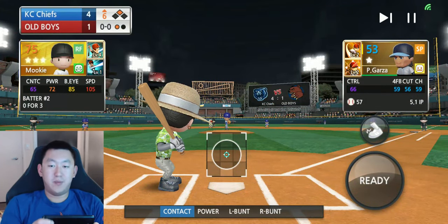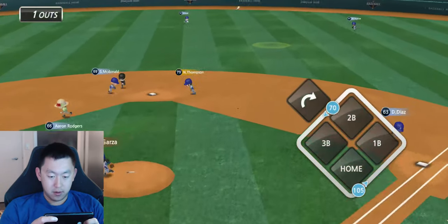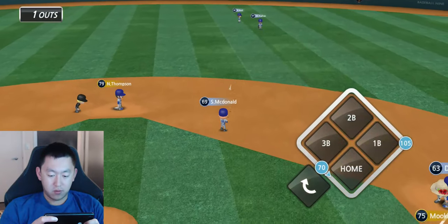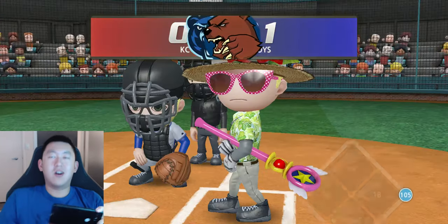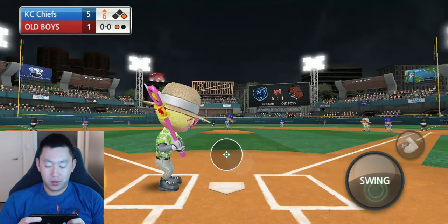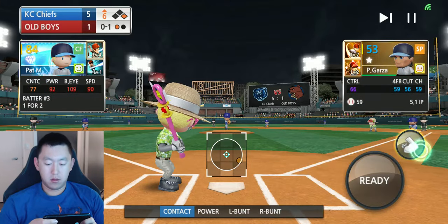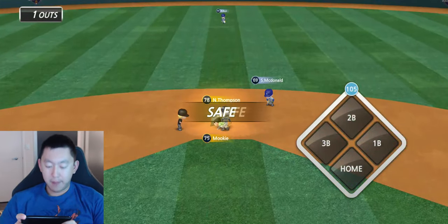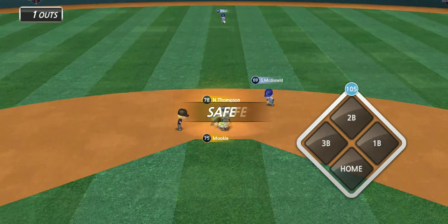Mookie Betts the speedster is up now with one out. It's going to hit it into the gap, score a run — he's going to stay at first. Safe into home. Now round three — let's see if he can make it to third base. Sending him — he's halfway — beats the throw, a little bit more than last time. Pretty good, pretty good.